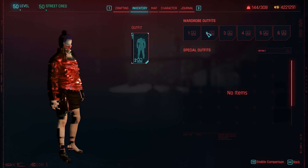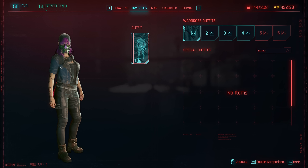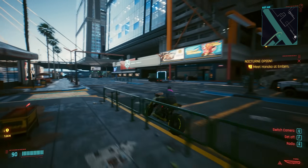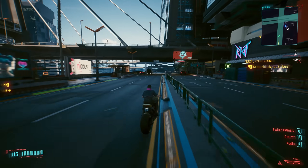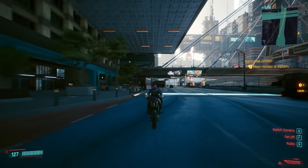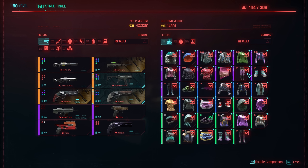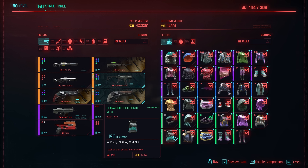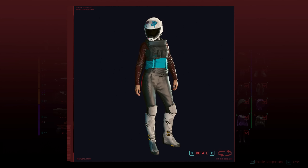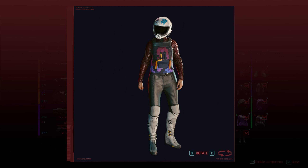You can now adventure around Night City looking however you want without worrying about stats — you could technically wear nothing at all and still have incredible armor stats. This will probably lead to spending more time shopping for clothes, so they also added the ability to preview clothing on your character without actually buying it. Previewing items was a cut feature patched out of Cyberpunk on day one, but it's nice to have it back in a more proper way.